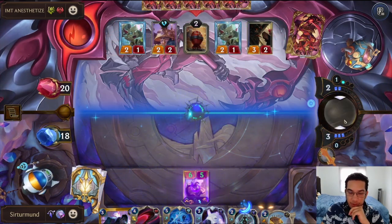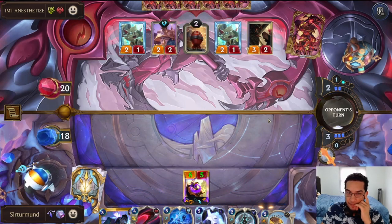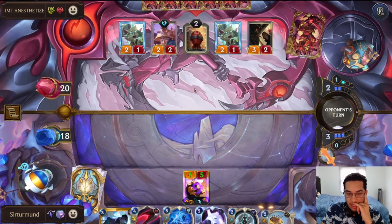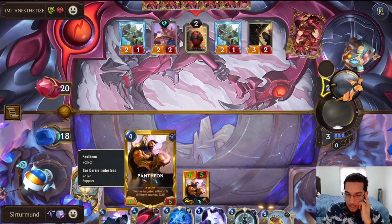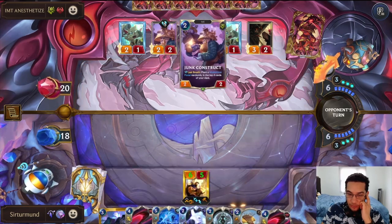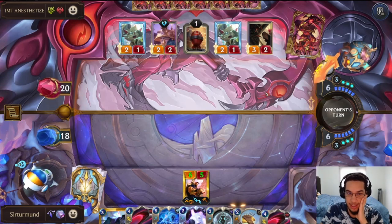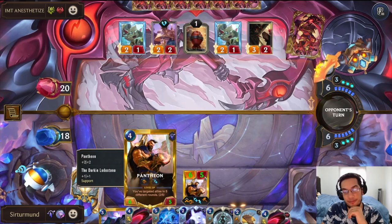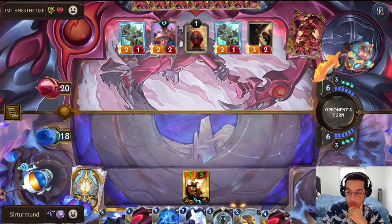They might be just trying to aggro us down. Double Flog is a problem here — though even if we're okay with a single Flog and a groupshot, we can go Furious Wielder and have access to Aphelios. I think we're gonna have to just take that 6 damage, which probably shows how far away we still are from Pantheon since we missed out on those first three turns.